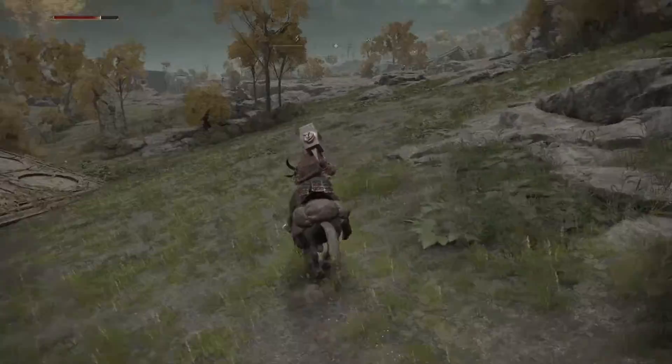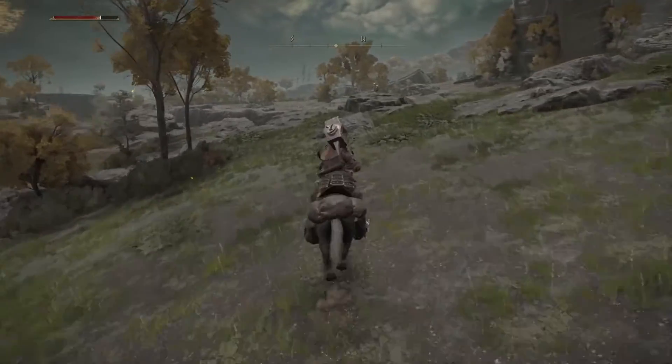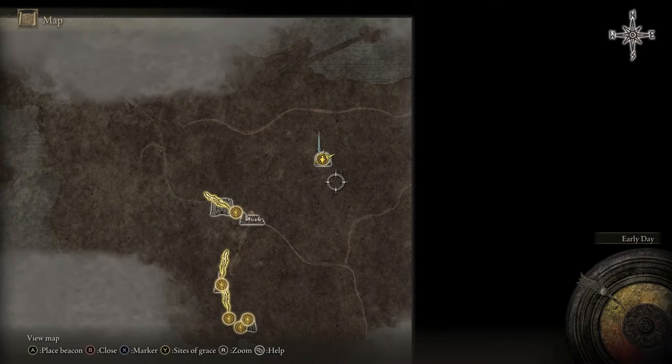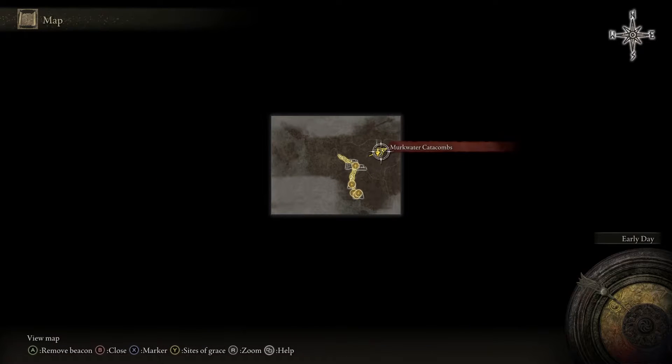What you need to do is open up your map and go to where I'm showing you here. It's called the Markwater Catacombs Cave. As you see here I'm highlighting it — all you got to do is just go there.